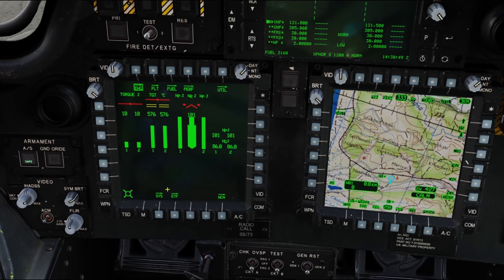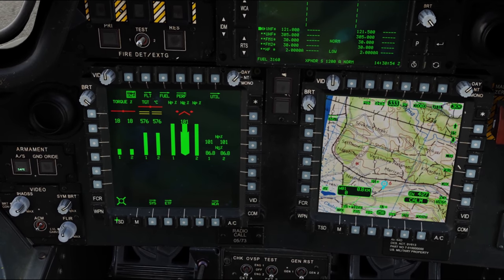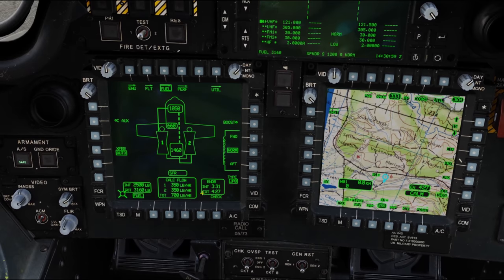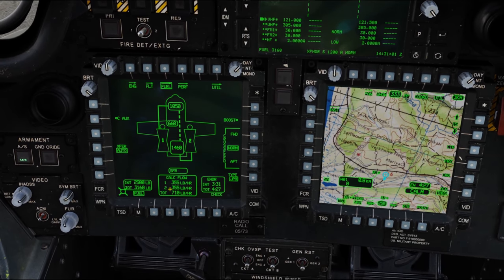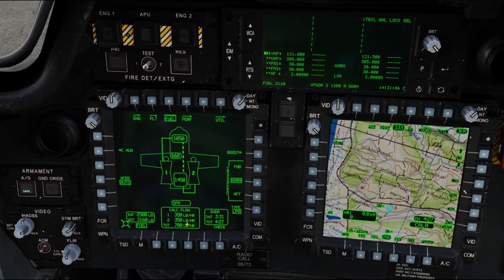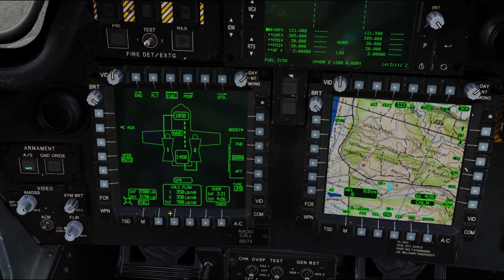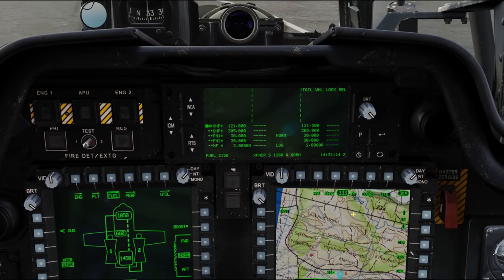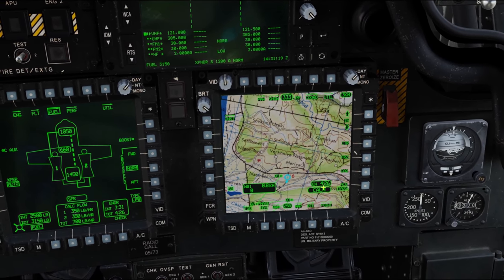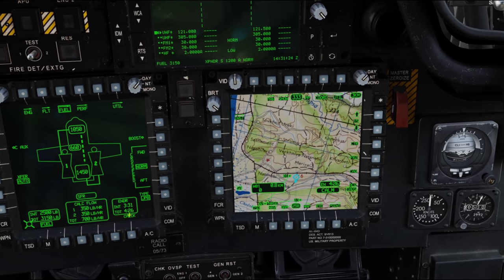I'm going to remove the HDU so we can see what we're doing. First, I'm going to take us to the fuel page — go to main, hit fuel — and here we can see everything related to our fuel. We can start fuel checks, all that good stuff. You can see our calculated fuel flow right here. Sitting on the ground at flat pitch, we're burning 700 pounds an hour. Over here on the TSD you can see EN for endurance — we've got four hours and 26 minutes.